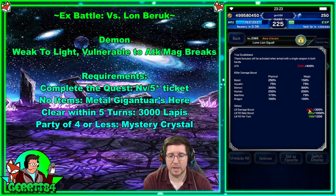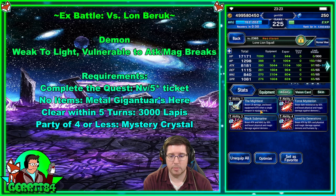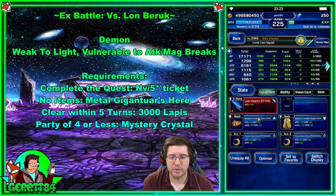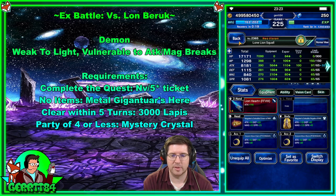Squall is built for LB damage and demon killer — LB damage and demon killer with as high attack as you can get. Mine happens to be really wailed out. I'm not a whale, but I do have him wearing lots of really good stuff. He's got 8,000 attack.